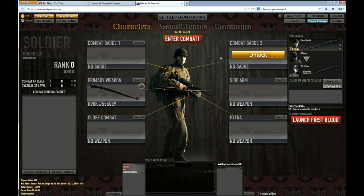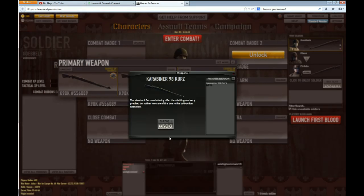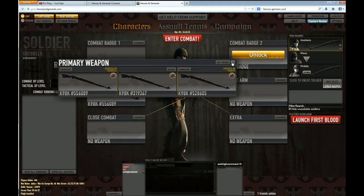Let me check what weapons this paratrooper can have. It starts with the K98 carbine. You can also get the MP40, but only when it reaches level six. So until level six, it can only carry the carbine. That's good enough.